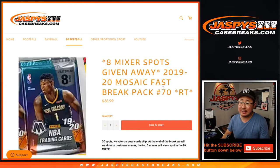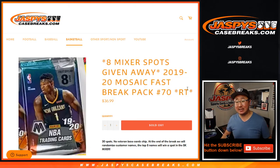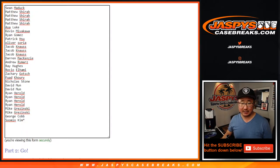Hi everyone, Joe for jazbeescasebreaks.com coming at you with 2019-2020 Panini Mosaic Basketball Fast Break Edition pack number 70, with eight mixer spots being given away. I think we might do one or two more of these and a few more spots straight up, and then we're in Brakesville on that little warm-up mixer. It's only like six boxes so we should be able to do it pretty quickly. As always, we'll do the break first.